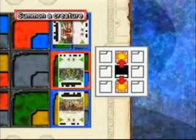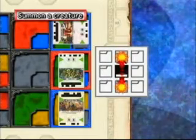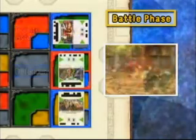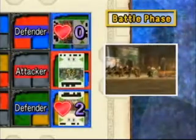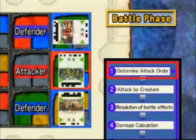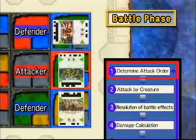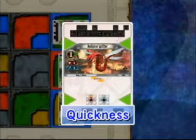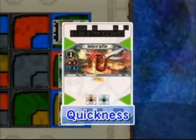Twin Goblins is a creature that can attack both in front and behind simultaneously. Attack enemy creatures within the attack zone. Hellfire Spitter attacks with quickness. Twin Goblins attack. Verzaar Footsoldier counter-attacks. The attack order is reversed because of Hellfire Spitter's quickness ability. The battle proceeds as follows: First, Hellfire Spitter counter-attacks. Then, Twin Goblins attack. And finally, Verzaar Footsoldier counter-attacks.